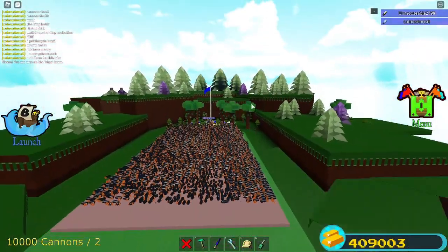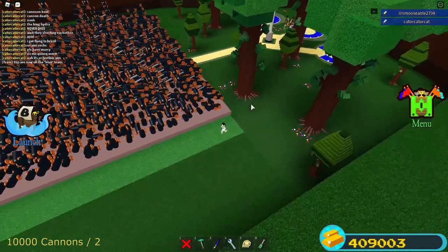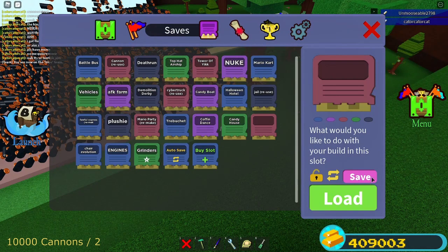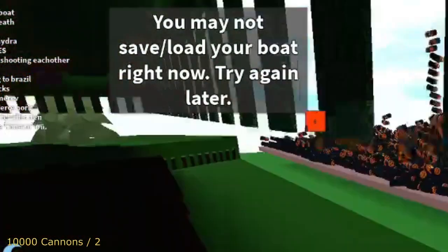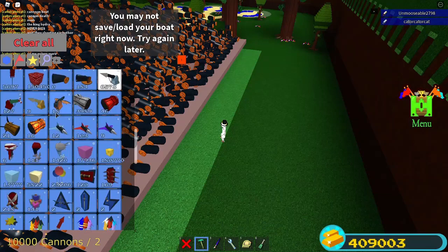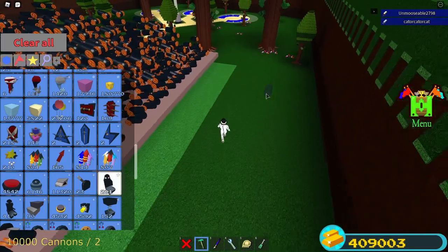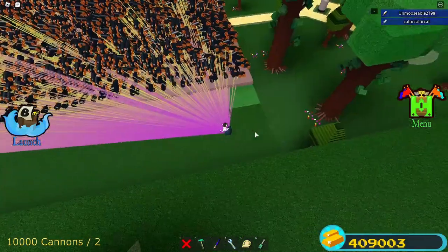This is what 5,000 cannons look like. I couldn't dupe these because it didn't even let me save this. I bet you if I still try to save this it's not going to let me save the boat — boom, save this. 'Please try again later, you cannot save your boat right now.' That is literally terrible. Server's fault. I have zero cannons left in my inventory. I tried saving this and it didn't let me, so here goes 5,000 cannons, I'm in.